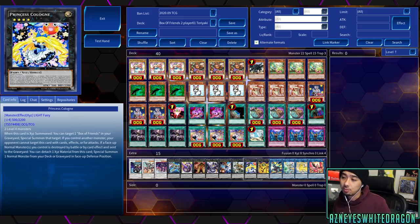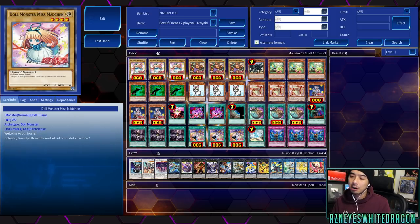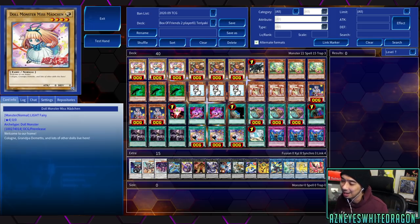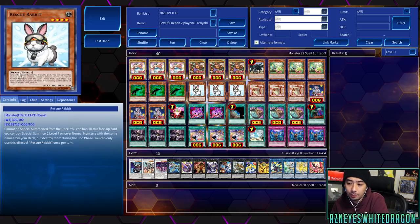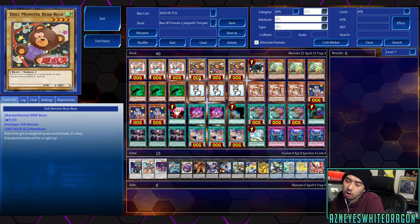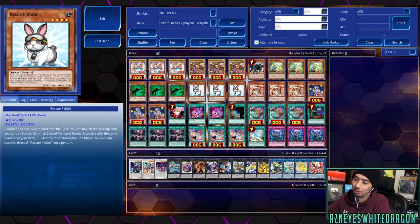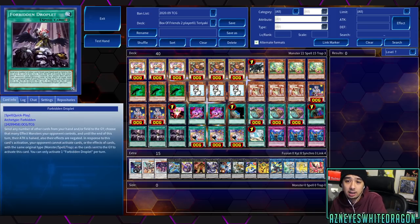Princess Cologne also has the effect where you bring back Box of Friends, and if a normal monster you control is destroyed by battle or card effect and sent to the graveyard, you detach material from this card to summon a normal monster from your deck or graveyard in defense position. Since we're only playing things with zero stats, we won't be bringing back a strong monster. Cards like Rescue Rabbit can definitely be utilized to get out double vanillas for your Grandpa Demito.